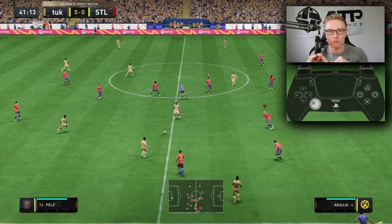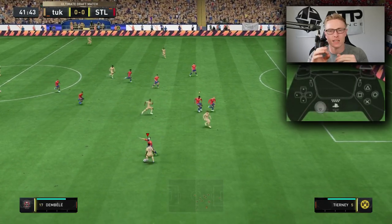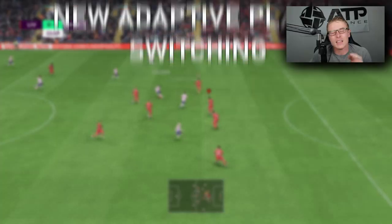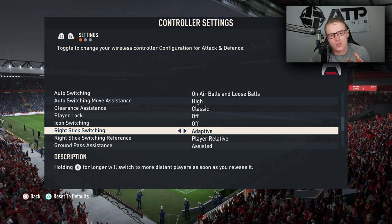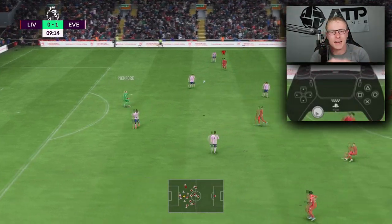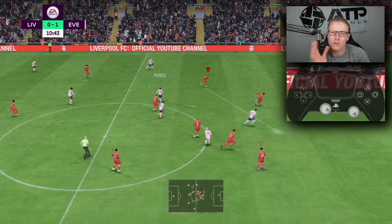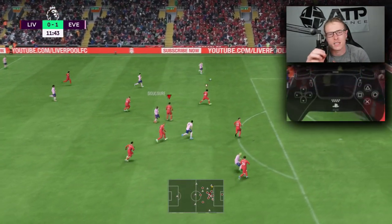If you get right stick switching down pat, your defense will increase by tenfold — not just in FIFA 23 but every year to come. Right stick switching is one of the hardest defending techniques to learn. It'll take years to master — it's taken me around three to four years to master this technique. It is hard to learn, but once you get it down pat, you will improve drastically in defense. There is also a new animation in the game that shows you the line of where you can select the player, which is very good for players starting out.